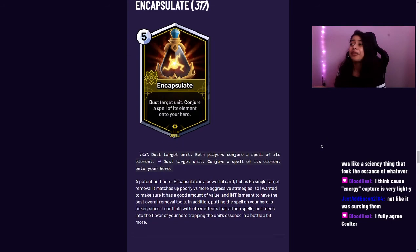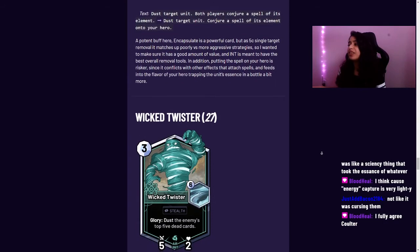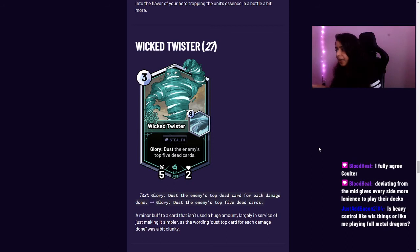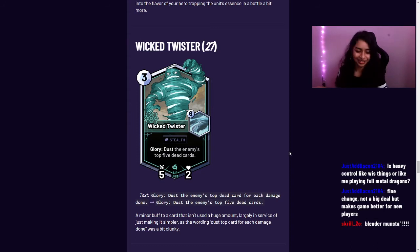Wicked Twister was simplified: it now reads 'glory dust the enemy's top five dead cards' instead of 'glory dust the enemy's top dead card for each damage done.' This simplification is a minor buff, but mainly it's in service of making the game easier for new players, since the previous rules text was confusing and Wicked Twister sees very little play.